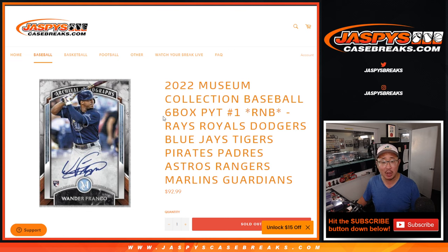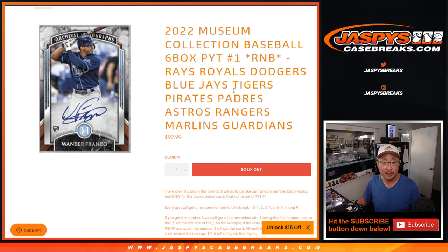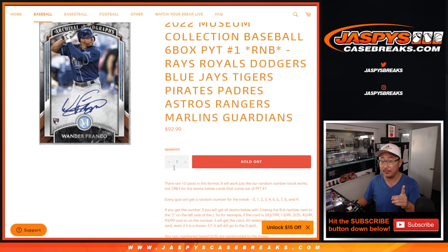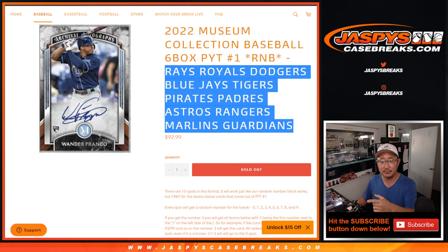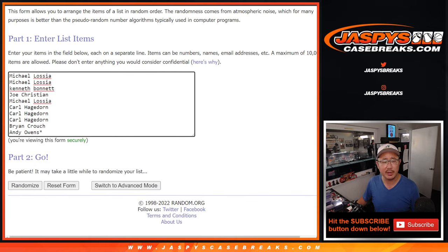We've got a random number block randomizer coming at you for this big group of teams right here. A lot of nice teams, ladies and gentlemen. This unlocks pick your team number one, which will be in the next video. There are non-numbered base cards — we'll collect those — and there are potentially some hits, but I think most of the hits are numbered. Any non-numbered cards are going to be collected into one lot and given away to someone here, obviously only for these teams. But one person will get them as one lot. I think it's mostly going to be base cards.